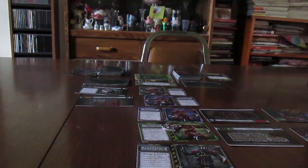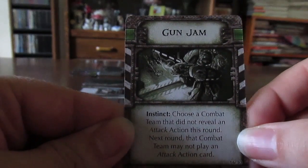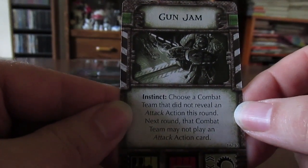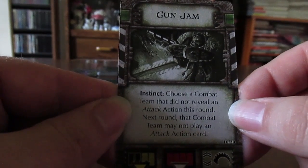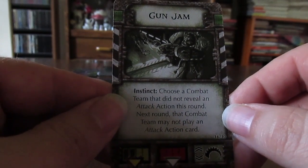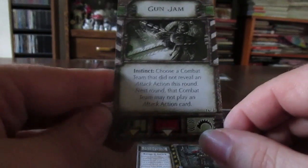Last phase — event card. 'Gun Jam' — Instinct. Choose a combat team that did not reveal an attack action this round; next round they may not attack. Both of my teams that could attack this round did attack, which means my blue guys — no team will be able to attack next round. That's a sad day.